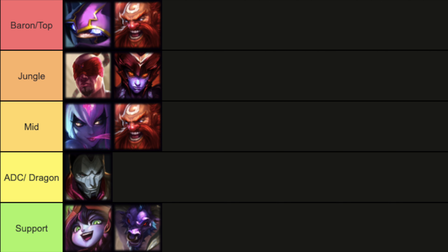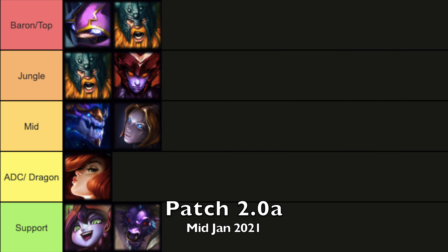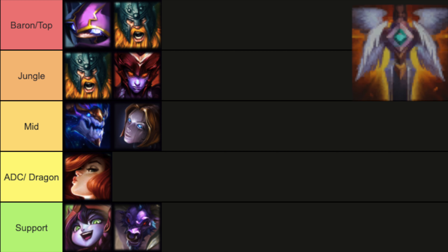Moving on to patch 2.0A, released in mid-January 2021. There were a lot of changes, but first the GA nerf — this was the patch that killed the GA rush for AD carries. It received a 5 AD nerf, a longer resurrection time of roughly 30 seconds, and a cost increase, effectively removing it as a rush item.